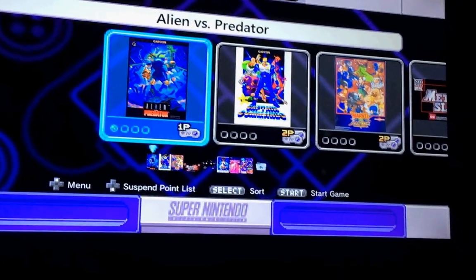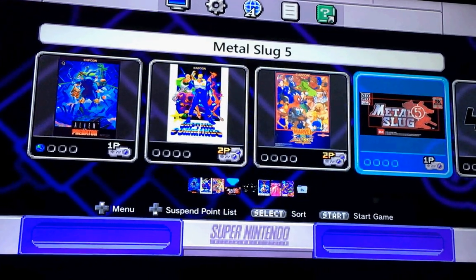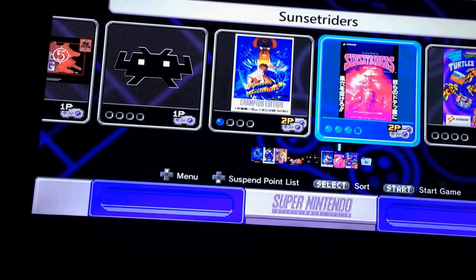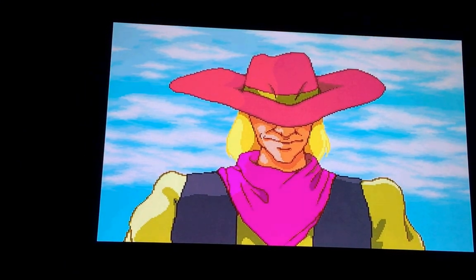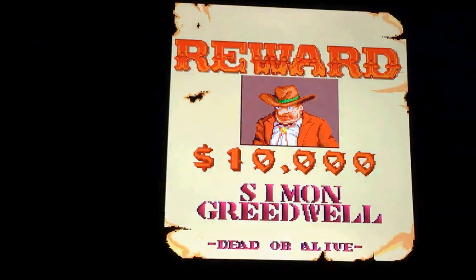Here's the modded Super Nintendo with all of the ROMs installed from CPS1, CPS2, and Neo Geo. Let's go ahead and open up the Sunset Riders ROM that we just installed. It looks like it's running. Looks like it's running fine.